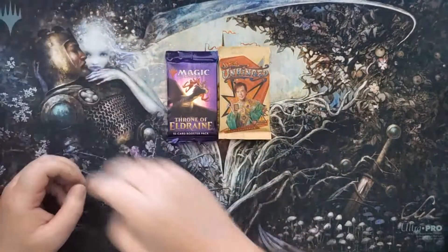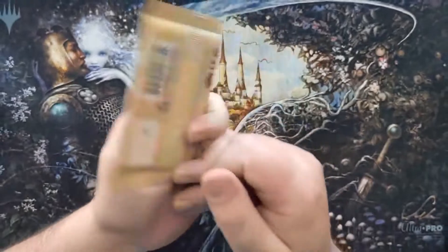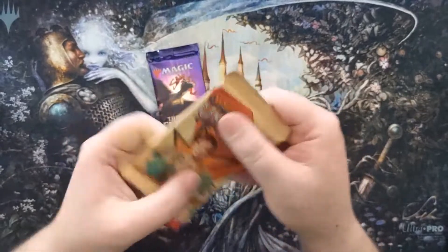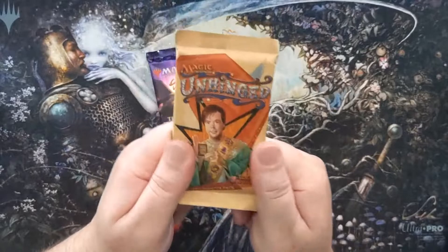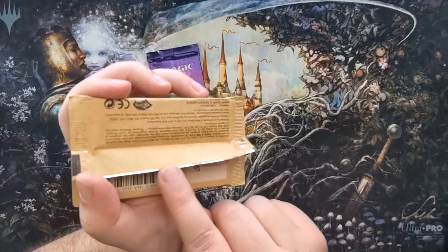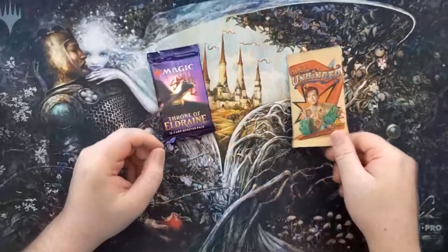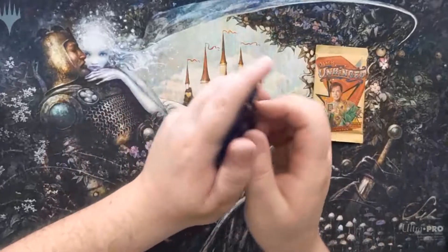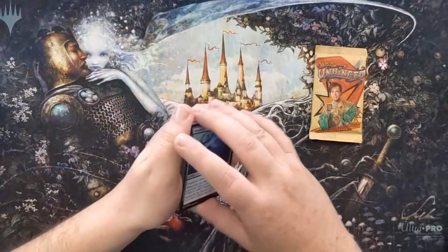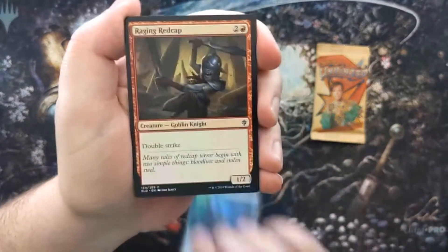Unhinged is still in here — I absolutely adore this set. I like all the Un-sets, but I specifically like this one because the packaging is like paper. I don't think the whole thing is paper — they put a plastic liner on the inside — but the outside feels like paper, which is a really cool aesthetic. Let's open up this Throne of Eldraine pack first. The Unhinged pack probably won't have much monetary value, but it'll be fun to read because it's full of jokes.